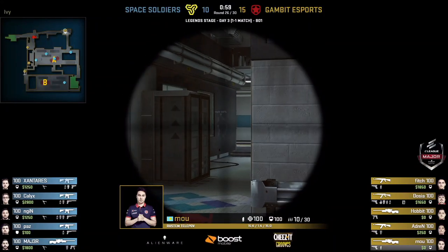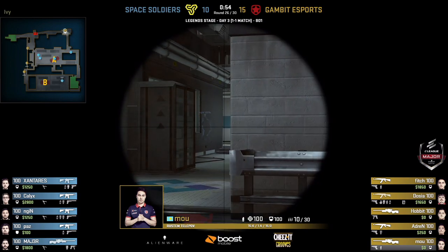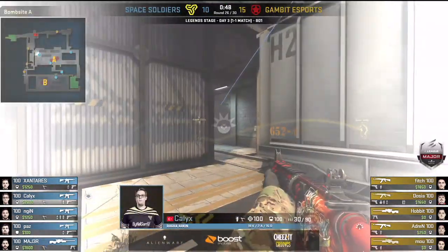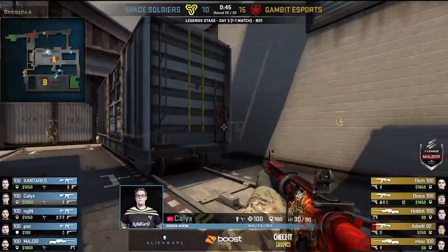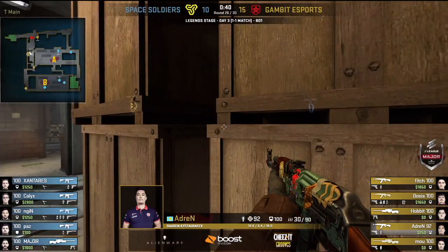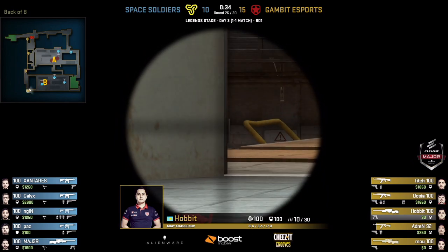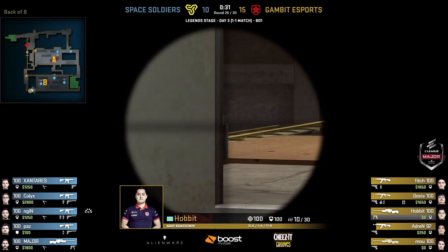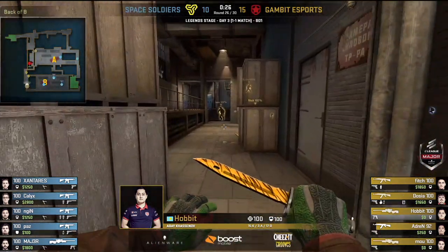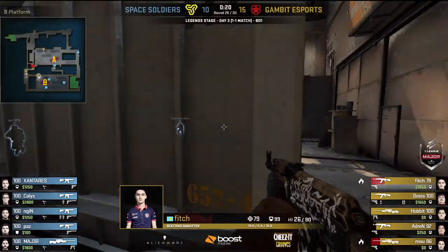Moe looking for a pick — will Engine go for it? It's very dangerous; Engine knows an AWPer could be here and heard the scoping. Nothing there for Moe — he falls back. Gambit maybe going for an A play but making blind reads at this point. Space Soldiers have put three people in the B bombsite now. Zantarez holding an off-angle on the low ground, Major with the high, and Paz there as well. But will it be the right read? Bomb is rotating away from Main — they've sent Adren for the fake. Will he make Space Soldiers over-rotate once more? Hobbit — has he spotted something towards the B bombsite? Switch making plays towards B, but the bomb's going towards A. Adren is still undetected on the A site.